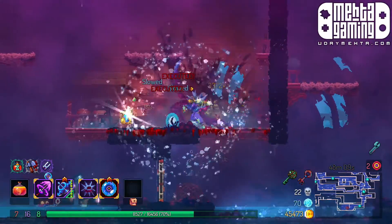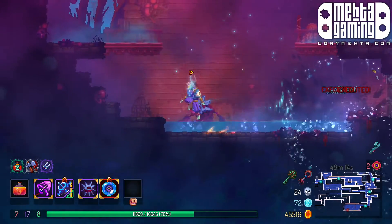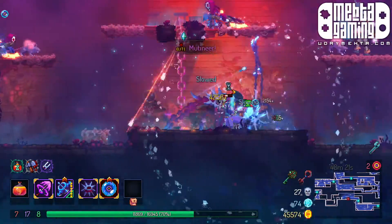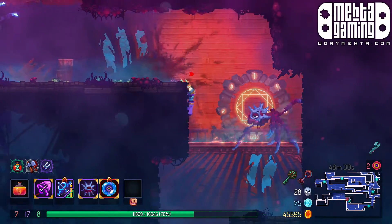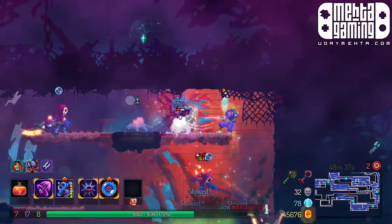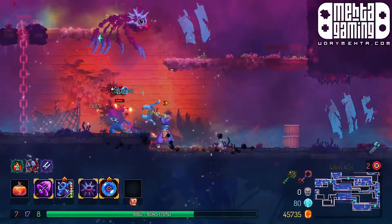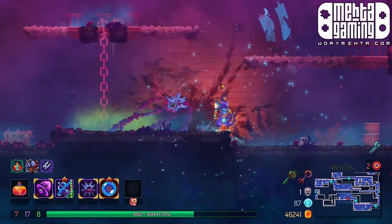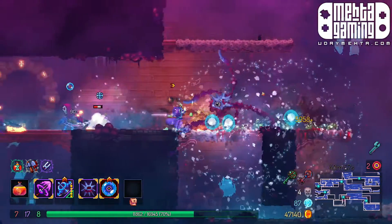I guess it's just a shop here again, and now we're going blueprint hunting. We got something but I got excited — it's just a scroll. Oh what the heck, is there an elite? Let me get rid of the shrimp first. There we go — now we can deal with you. That thing is so annoying.